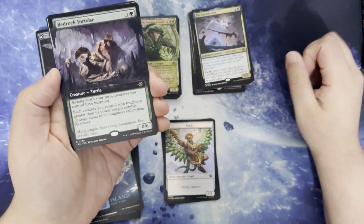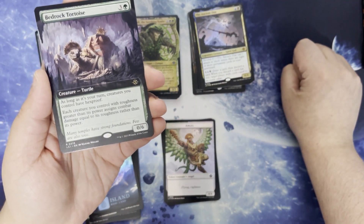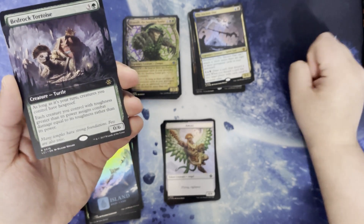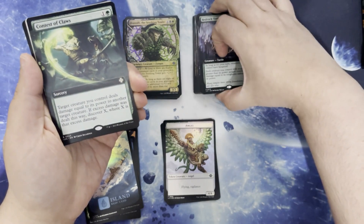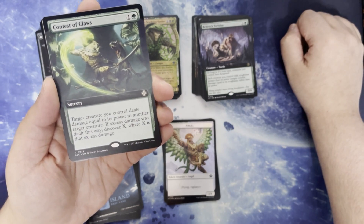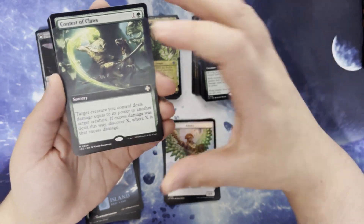Bedrock Tortoise — this thing is fun. Three and a green for a 0/6 creature turtle. As long as it's your turn, creatures you control have hexproof. Each creature you control with toughness greater than its power assigns combat damage equal to its toughness rather than its power. Contest of Claws. One and a green for a sorcery. Target creature you control deals damage equal to its power to another creature. If excess damage is dealt this way, discover X where X is that excess damage.